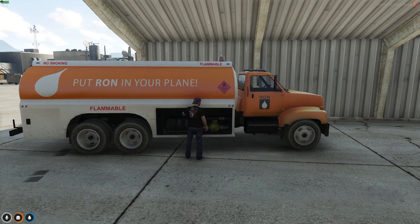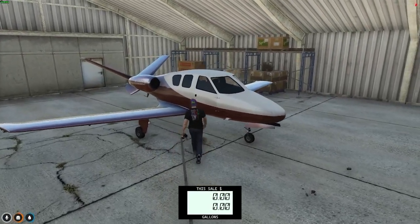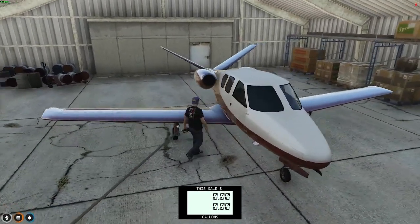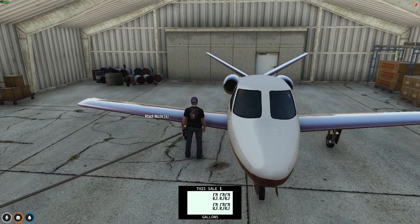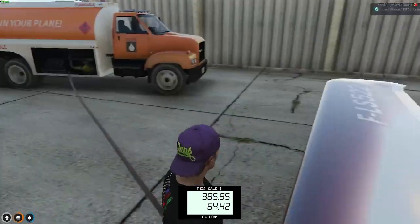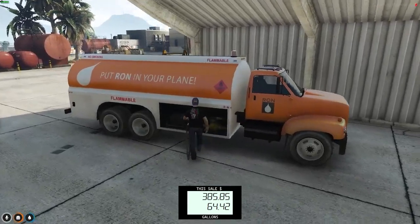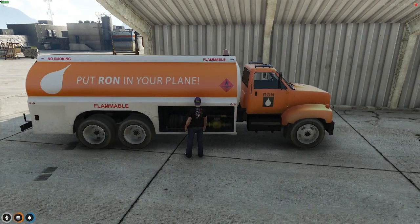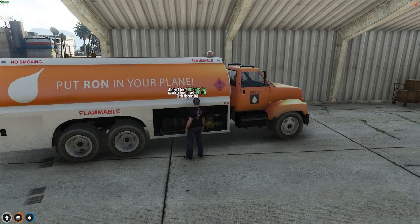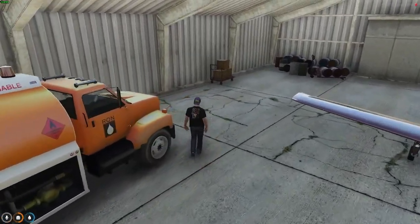We grab the fuel nozzle, find the spot on the plane — there it is. Grab the nozzle. When I return the nozzle, you'll see we did use fuel. There's no longer 2,000 gallons. Now the jet is fueled up.